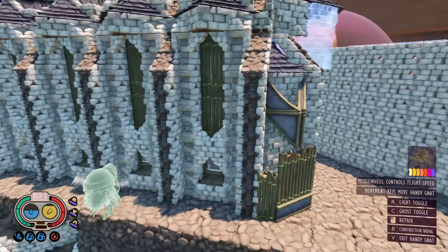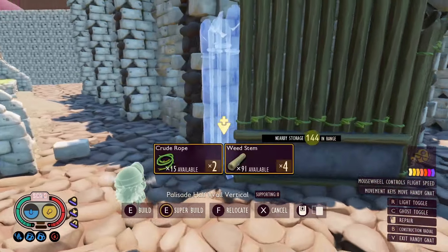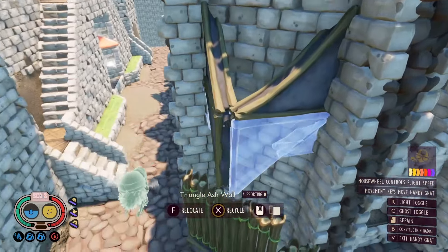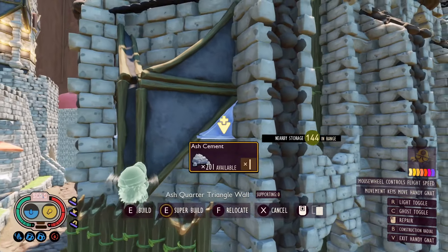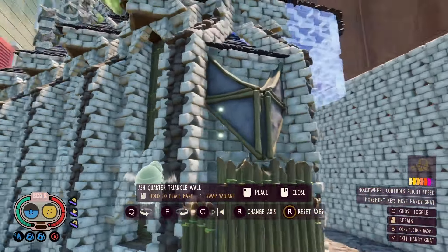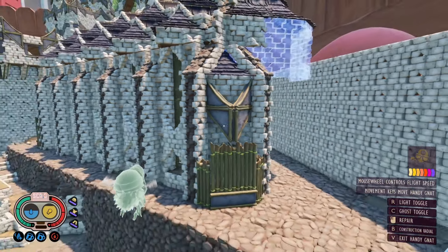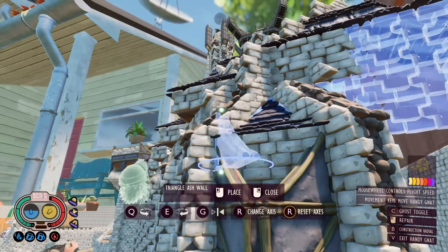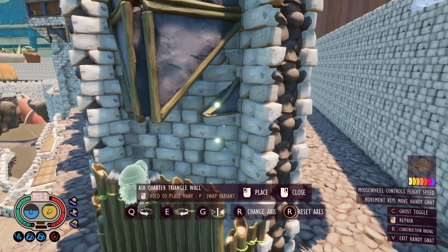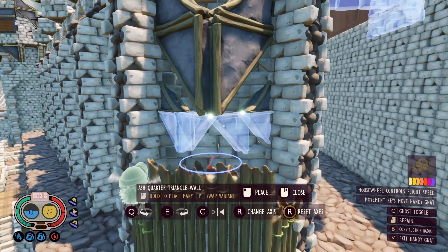All-grass buildings, all-weed-stem, all-mushroom, all-ash-cement buildings without anything else tend to look more boring and one-dimensional. Adding something as simple as a weed stem window to an ash cement building creates interesting contrast. Mushroom with ash cement adds a very interesting contrast, and weed stem and grass work well together too. Mess with different materials, experiment with different styles, and if you tend to build in one material, try a new one out and see how it creates a more interesting style overall.